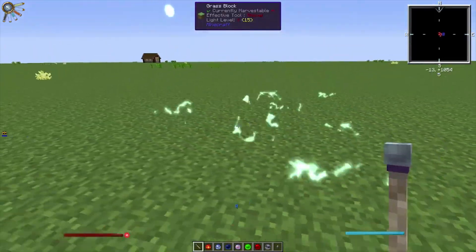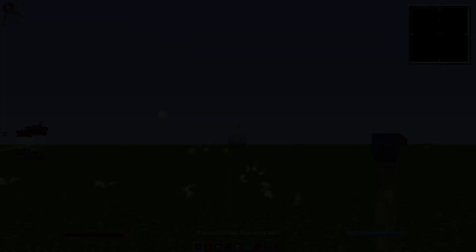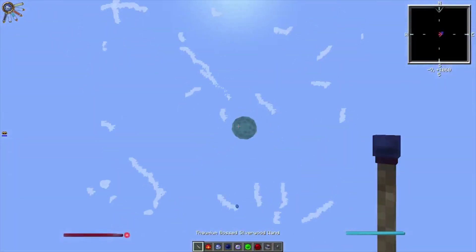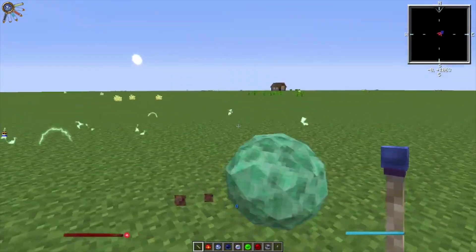Earthshock — so when a lightning ball hits the ground you get this electrical effect afterwards. I think it's quite cool. Ice Ball — it shoots a huge ball of ice that bounces. So these are some of the cool effects that you can get from the Focal Manipulator.